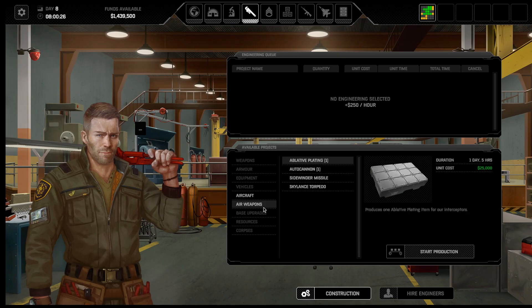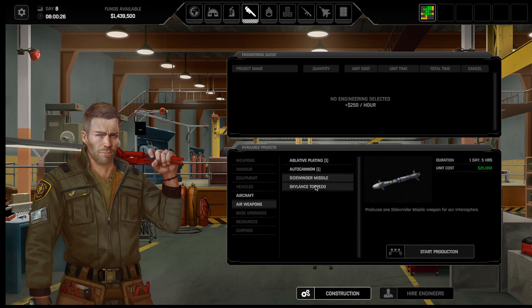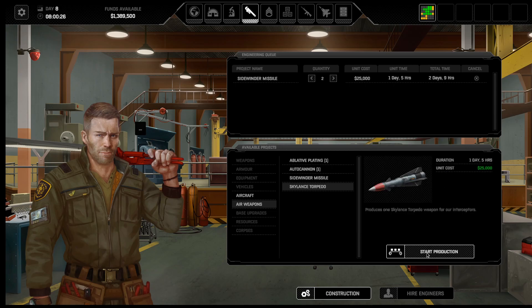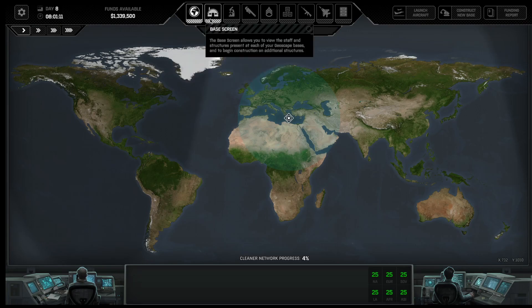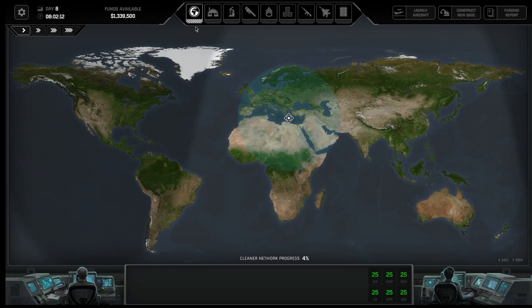Now we can actually build aircraft weapons. We're going to build a sidewinder — two of those. And we're going to build two torpedoes. That'll be about five days of production. I'll just about get the weapons done and then I can start building an aircraft, so that comes out just about right.